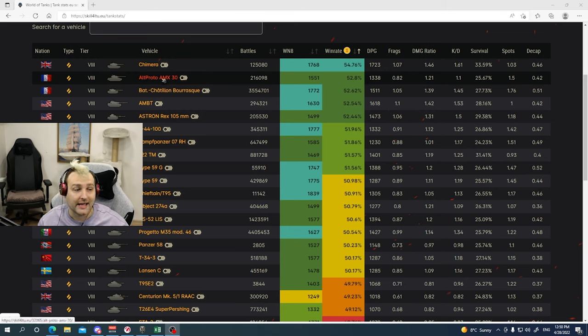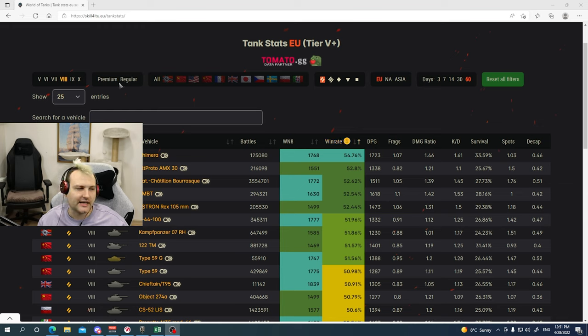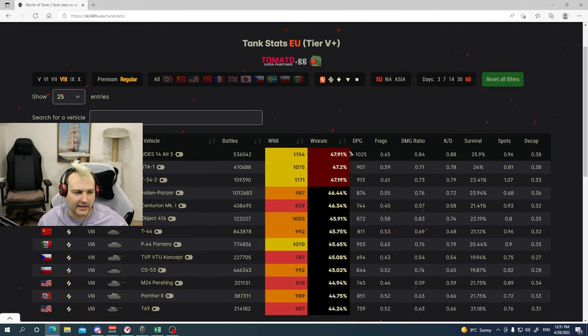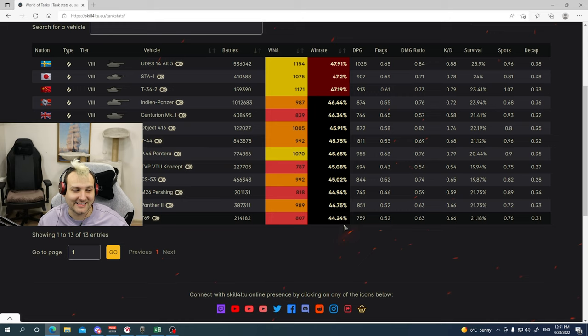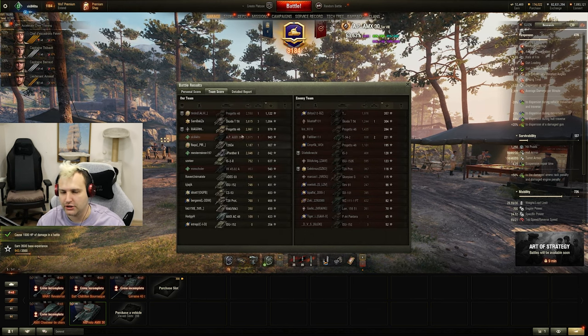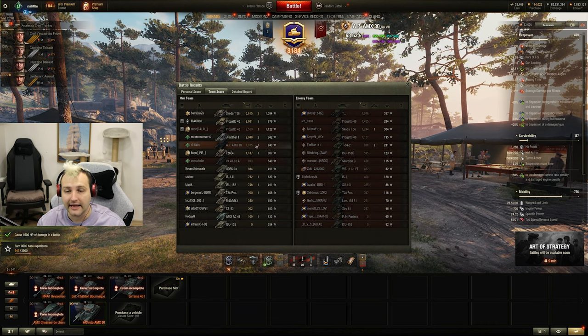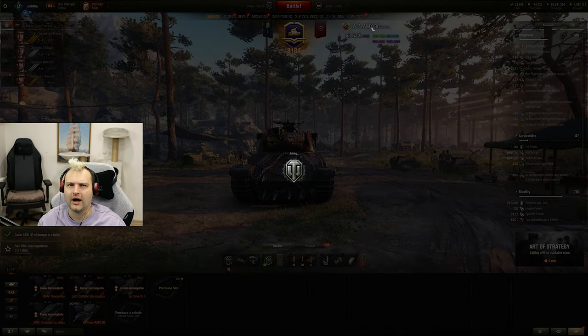This tank actually surprised me quite a bit and I honestly like this vehicle a lot. I believe eventually I will start working on it to get Mark of Excellence. Just for shits and giggles, I want to show how win ratios look for regular tanks — the best regular tank is UDES with 47-48% win ratio and the worst is T-69 at 44%. Madness what is happening with standard tanks. Anyway: 1.9 thousand damage, 1.4 thousand assisting damage — not bad. We finish 4th place and we are getting 155,000 profit, although without missions only 60,000. Let's teleport to the other game.